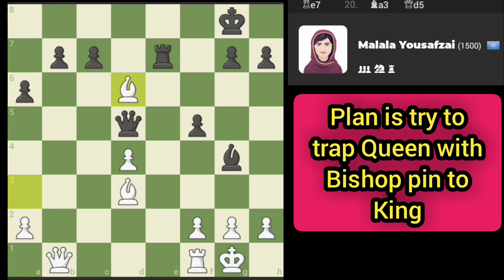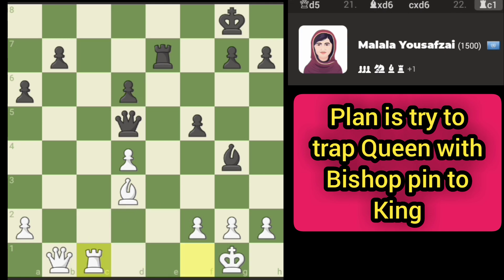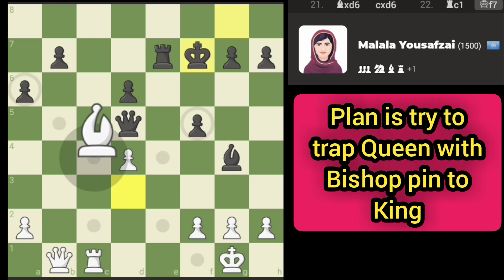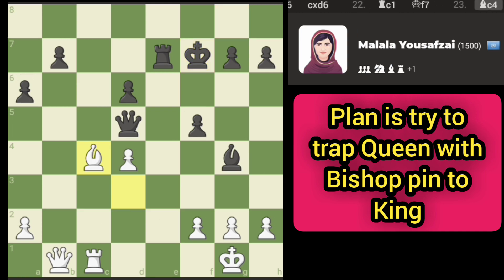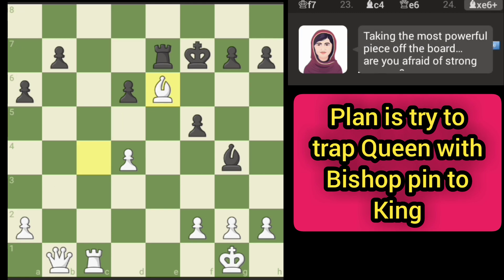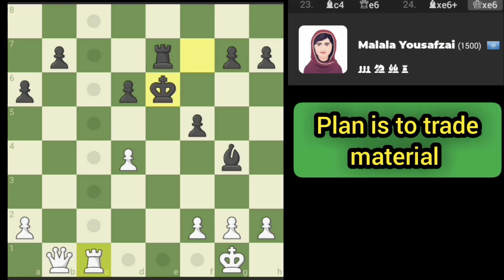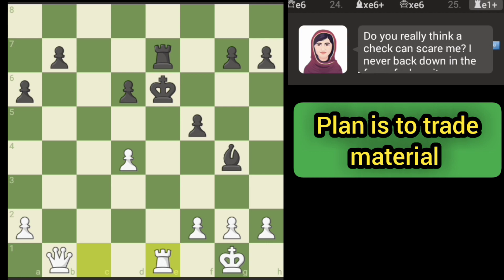That is kind of what we want — we're going to go there. The real idea is to see if we can pin the queen to the king, and it looks like we're going to get what we want. The only way to get out of this is to check with the rook, and it's not going to do that. There we go — that should be enough to close this position out.